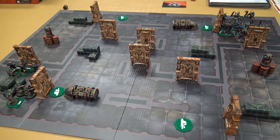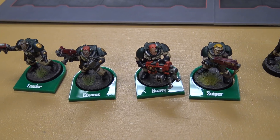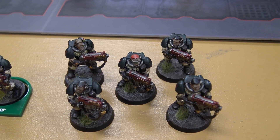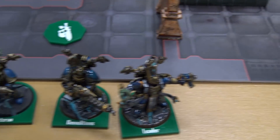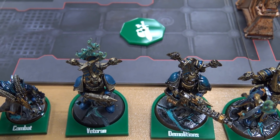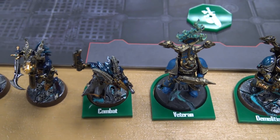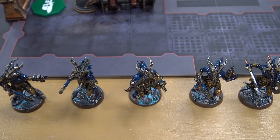For the Dark Angels, my kill team consists of: a Scout Sergeant as leader, a Comms Specialist scout, a Scout Gunner with a heavy bolter as my Heavy Specialist, a Sniper Specialist scout, and five more scouts with bolt guns. The Thousand Sons kill team consists of: an Aspiring Sorcerer with staff and bolt pistol as leader, a Rubric Marine Gunner with Soul Reaper as Demolitions Expert, a Rubric Marine with bolter and Icon of Flame, a Tzaangor as Veteran Specialist, a Tzaangor Combat Specialist with chainsword and auto pistol, a Brayhorn, and four more regular Tzaangors with chainswords and auto pistols.